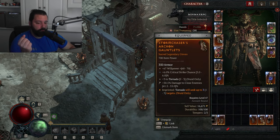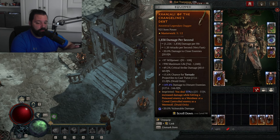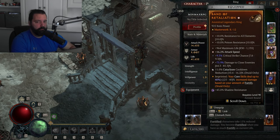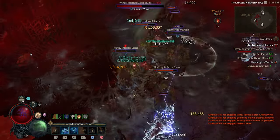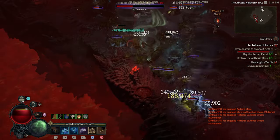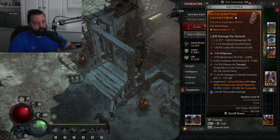Now let's look at the legendary aspects. Storm Chaser's Aspect is pretty standard for Tornado builds — it allows your Tornado to seek additional targets. Vigorous Aspect gives damage reduction while in werewolf form; if running Humanoid form, swap it for another defensive aspect. Aspect of the Changeling's Debt increases damage when hitting crowd-controlled targets, which will be almost 100% of the time. Aspect of Retaliation gives core skills increased damage based on fortify, though this is the weakest aspect here — consider swapping it for Runeworkers or Edgemasters. Accelerating Aspect rounds it out: critical strikes with core skills increase attack speed, helping us dish out as many Tornadoes as fast as possible.